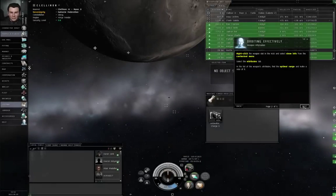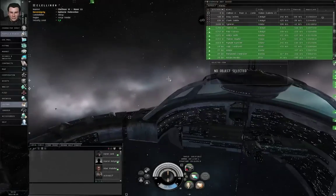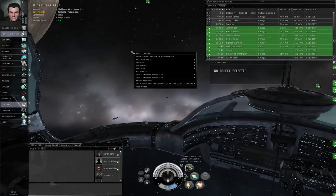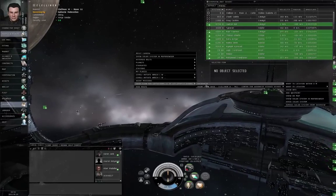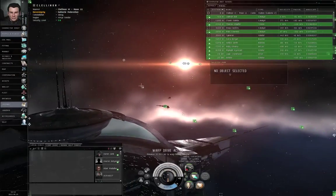Let's get this thing out of the way. Right-click, Cache Flow for Capsuleers, encounter, and warp to location. Warp drive active.